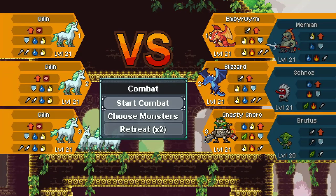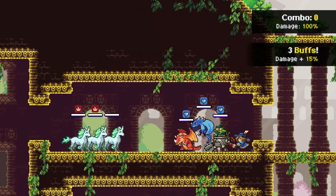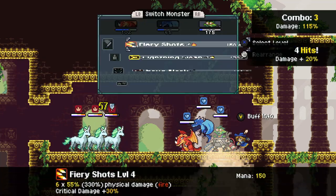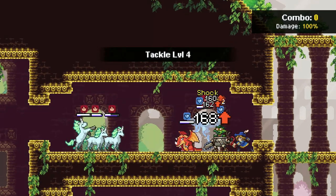These are Currans, right? Or Killans. Not entirely sure what these guys are technically. They are resistant to physical — no, never mind. They're not resistant to just physical, they're resistant to like every type we have on our team.